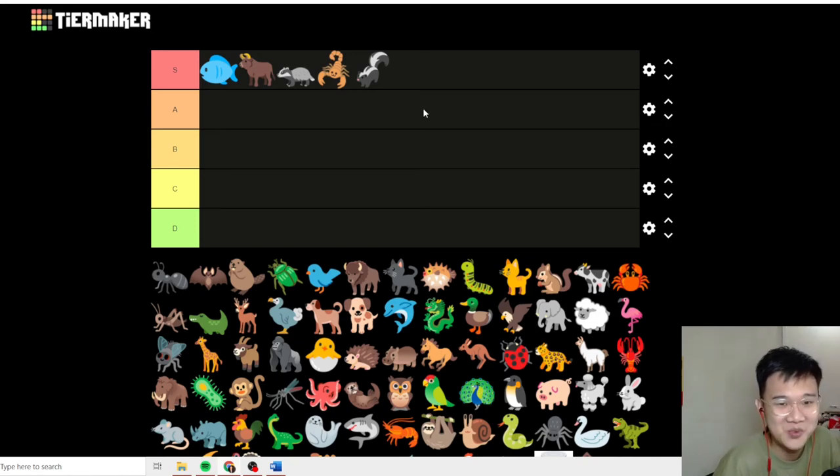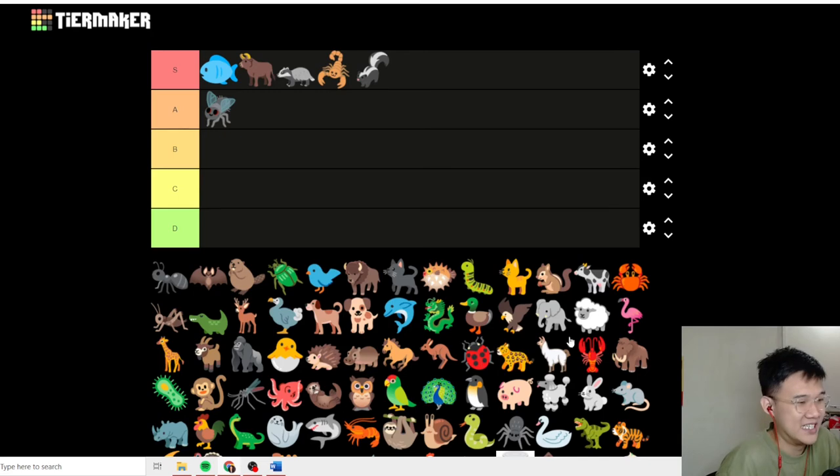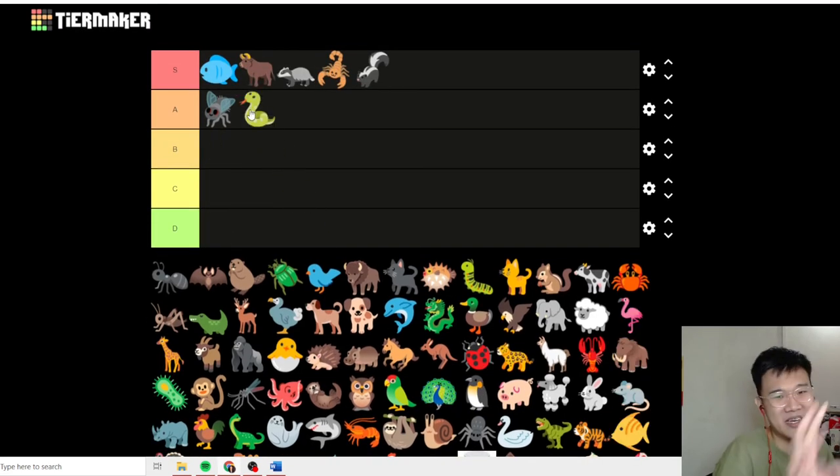The last two are Snake and Fly. I see them as the same category — useful but not super useful to the extent where I'll always pick them, but definitely useful when you have an empty spot. Think about the stats for fly by itself: it's 5-5, and it can activate three times when three of your pets faint. That means you are getting 20-20 stats in total — three flies at 5-5 each is 15-15, plus the original fly's 5-5, equals 20-20 stats.